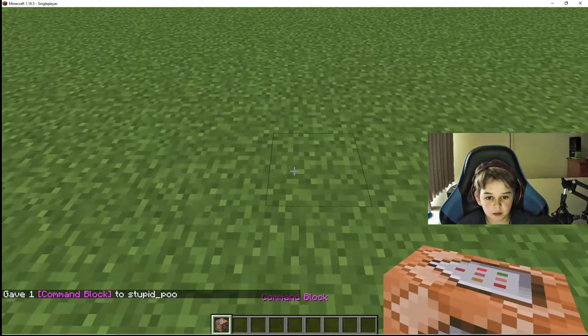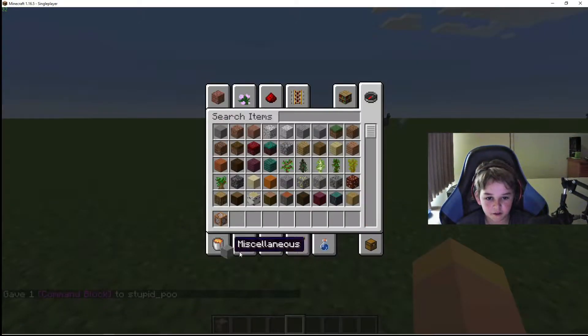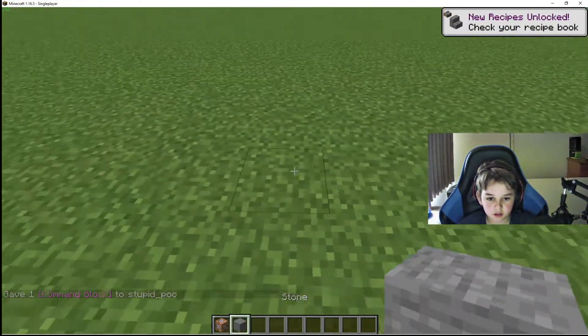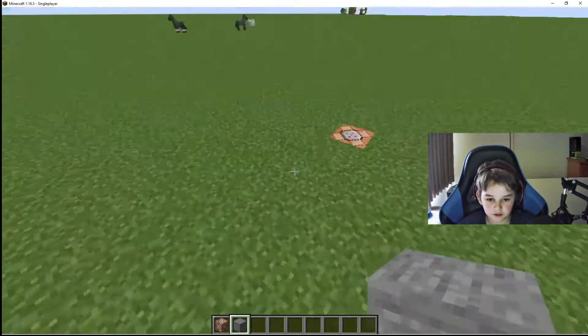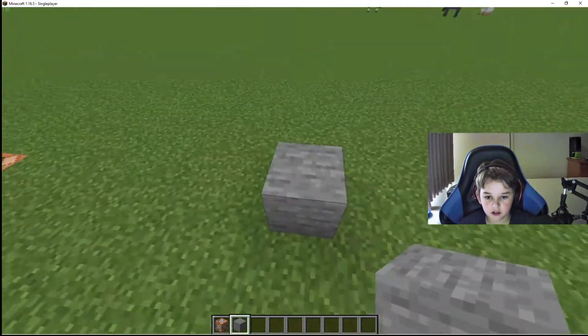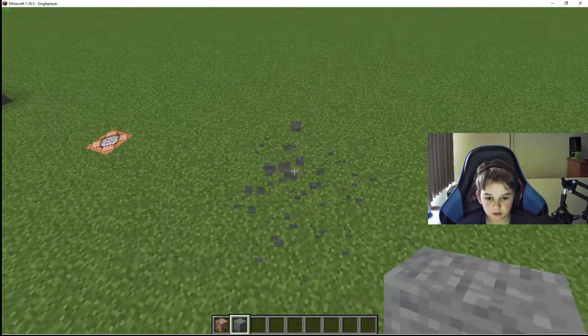Once you enter that and get a command block, get a few blocks — doesn't matter what blocks they are. This will be the bottom left corner, and then one, two, three, four, five, six, seven across and one, two, three, four, five, six, seven up. I'll go up here and set how tall I want it to be.